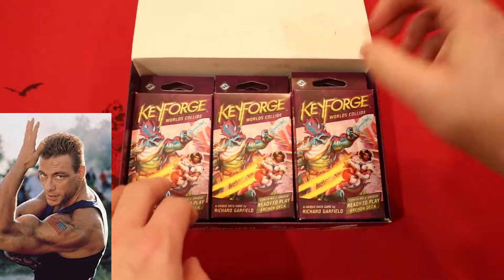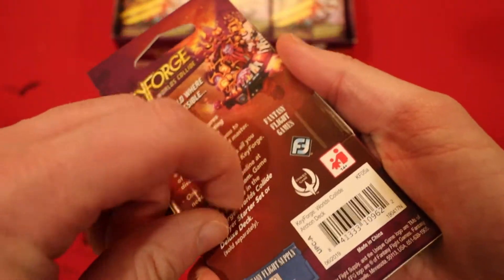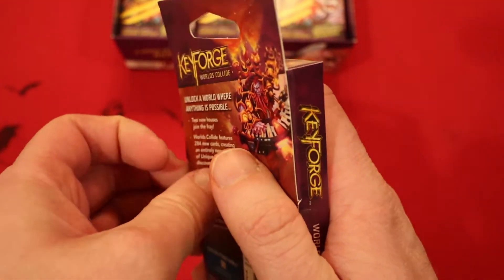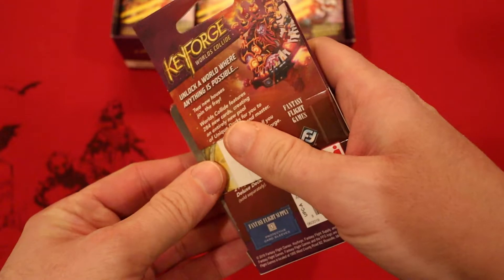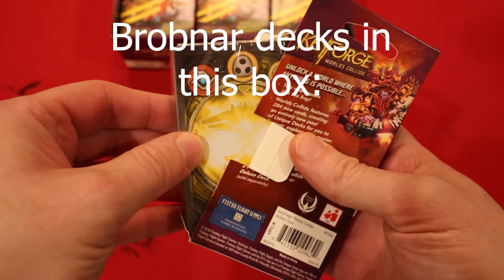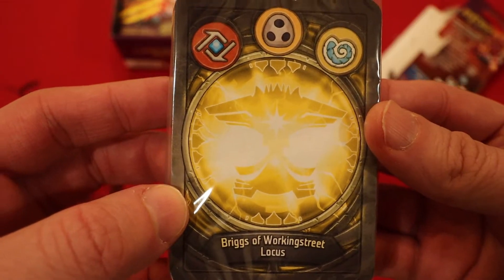Hey guys, it's Jean Claude busting open the third deck today. So far we've been pretty lucky — only one Brobnar, 50% Brobnar concentration. Let's see what today's deck has in store for us: Yellow Archon, Logos, Shadows. Oh my gosh, no Brobnar again! I feel like the luckiest person on earth right now.